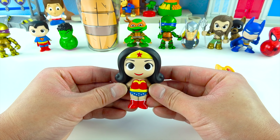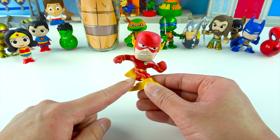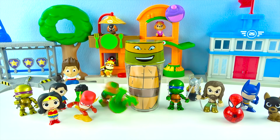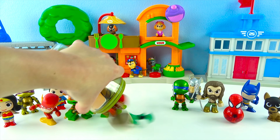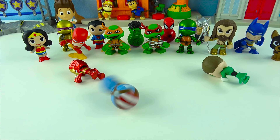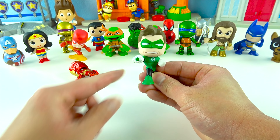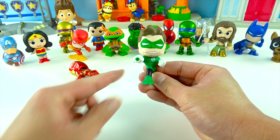We have two more Ninja Turtle surprise cups — it's Ralph and Leo. We'll open up Leo. Come on down, Leo. What toy's inside? Thor is also a member of the Avengers and he works with Hulk — they're really good friends. Thor carries this super cool hammer. Let's watch him rock. And this is — wow — we got Wonder Woman! Wonder Woman is the princess of the Amazons and her name is Diana. She works with Batman and Superman on the Justice League. And then we have the Flash — so cool! Flash's special ability is to run really fast.